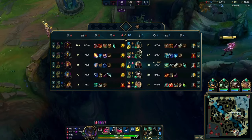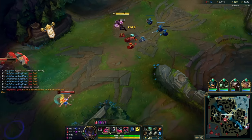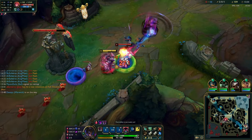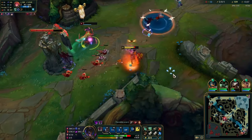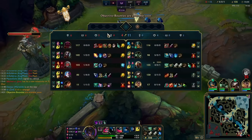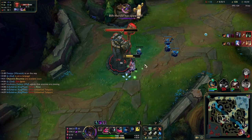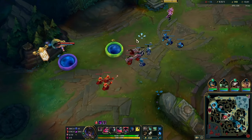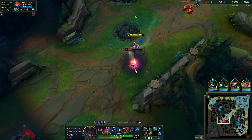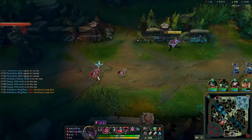Now I'm back in lane, it's around minute 13 to 14. I have Axiom, Brutalizer, and double longsword. I know with Electrocute I'm very very strong and I can one-shot Zoe if she uses ult. On these two minions I walk up — she uses it, so I go straight in and use my combo. I didn't react to her E, but luckily she used it anyway. I knew I would one-shot her and I'll very likely get away from the bubble and tower after getting CC'd.